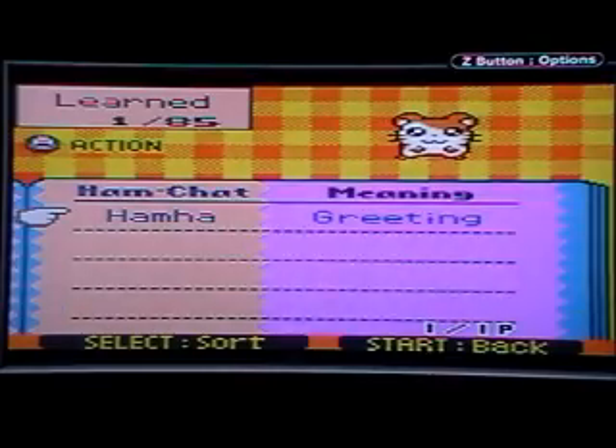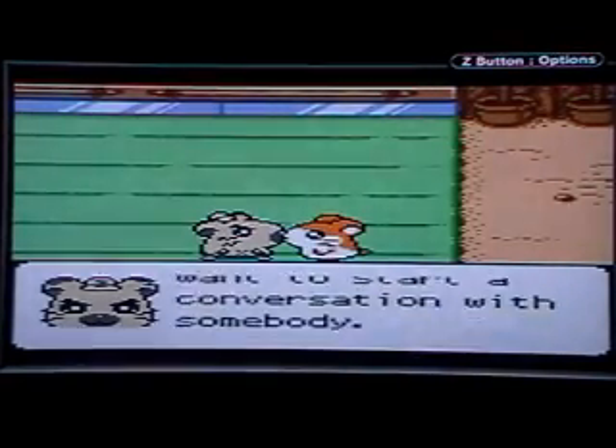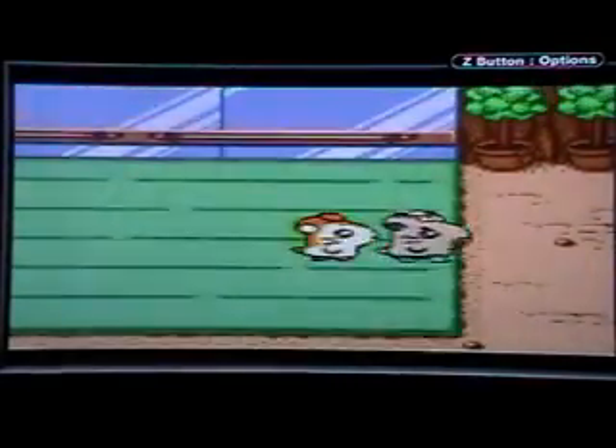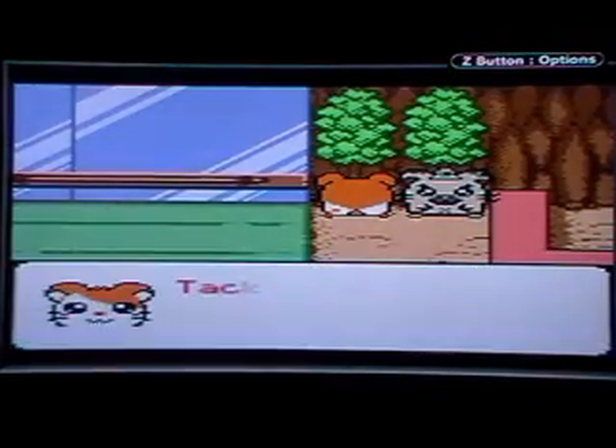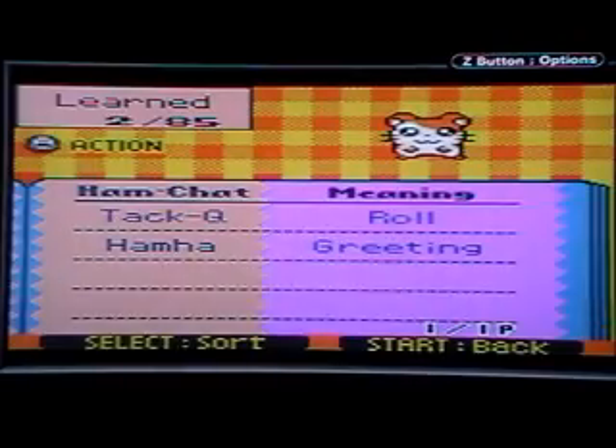There are 85 words in the game. It's a new way to say hello — use it when you want to start a conversation with somebody. Remember it. Now move on. To Cue — it means tackle, to roll, to tackle something.